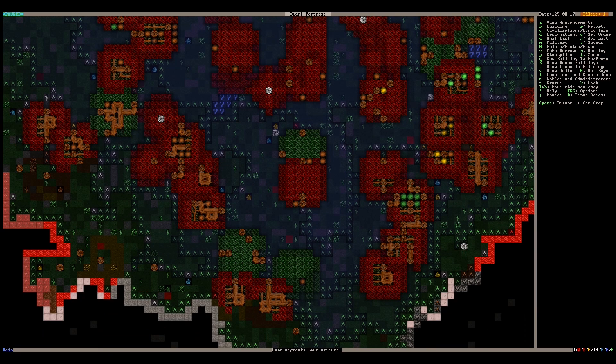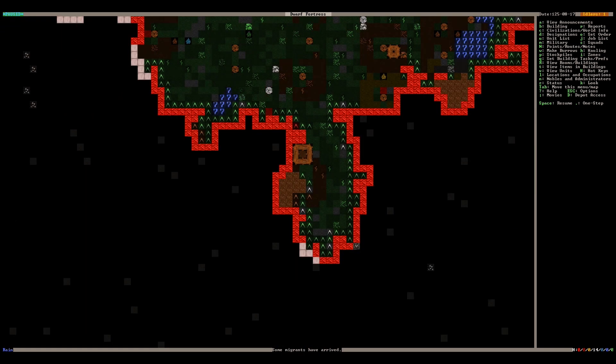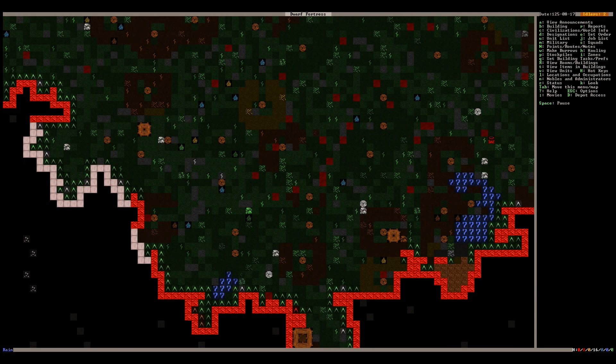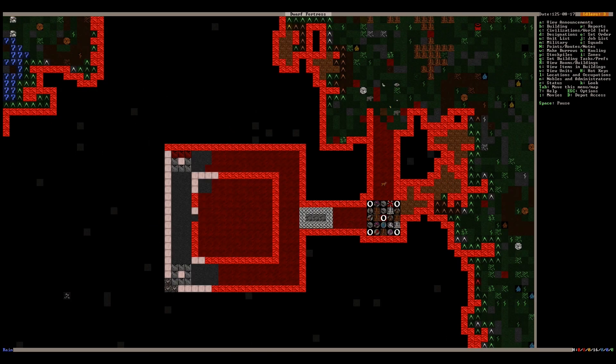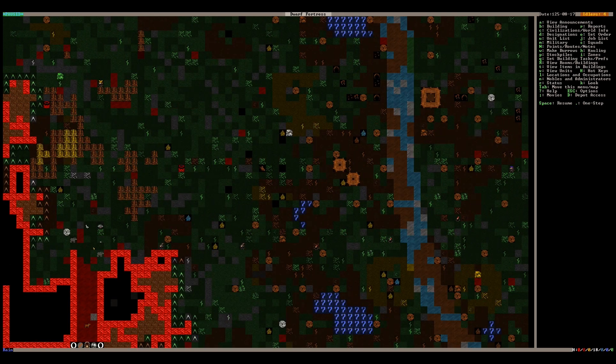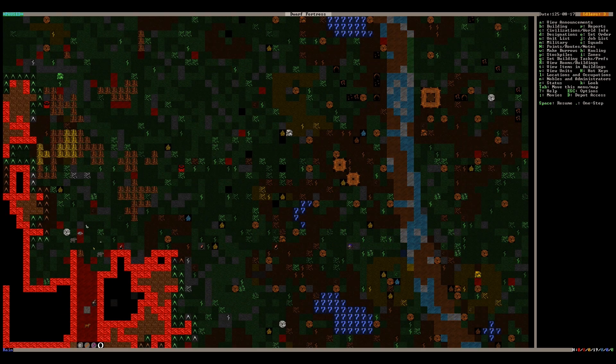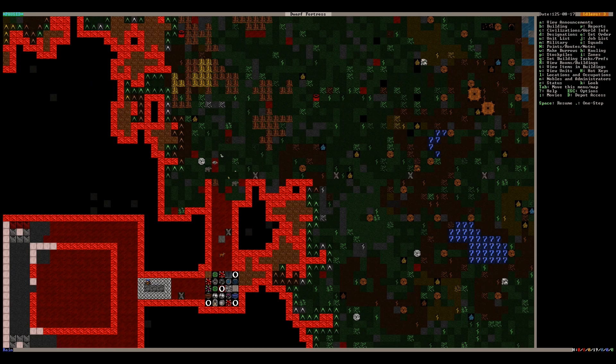Where are the migrants? They must be right here. I want to catch them as they come in. They're coming in all the way over here. So it's one, two, three, four, and five — five migrants exactly. We're gonna go ahead and read real quick, it's gonna be the five people who are doing nothing.